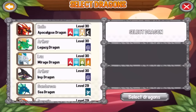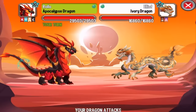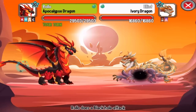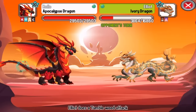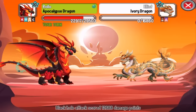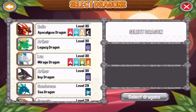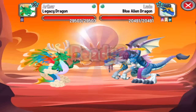For the third combat, let's use the Apocalypse dragon again. Next up is the Ivory dragon, a terra element dragon, so we can critical hit it with metal and war attacks. The Ivory dragon is immune to electric attacks, so do not attack it with electric. The last dragon will be the Blue Alien dragon.